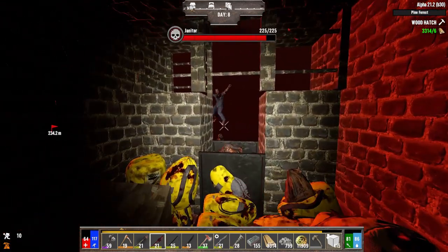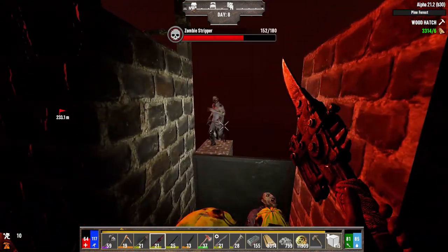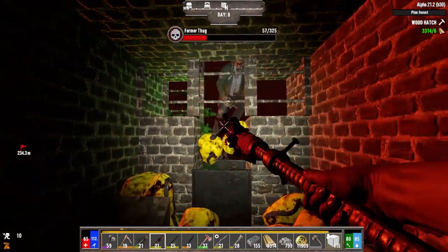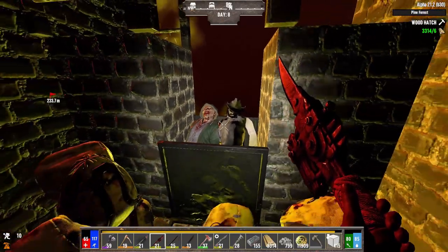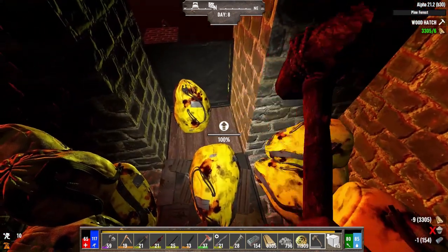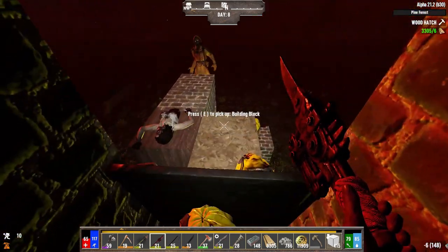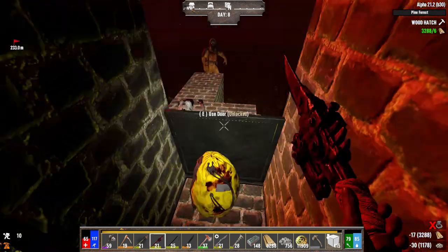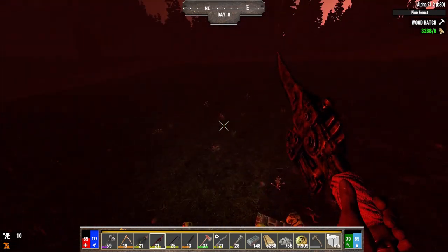We have an insane amount of loot to get through, so we're gonna go ahead and do that. And that truly was a ludicrous amount of loot. They have done a number on this base, which is fine. We've now learned that Kane pulls no punches. If you set it to 64 zombies, you get 64 zombies — which means we just have to be more prepared during the next horde night. And we will be.